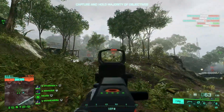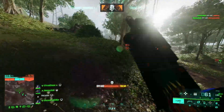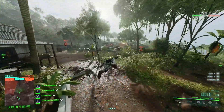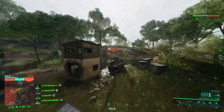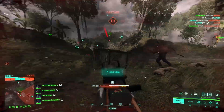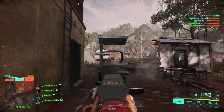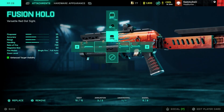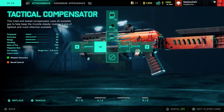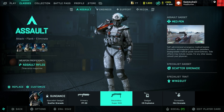Moving on, we have Sundance — probably my next favorite specialist. The loadout I generally run is the PP29, though it switches with the PBX45 as both are really good. The PP29 attachments are the Fusion Holosight, Standard Issue Mag, and Tactical Compensator with no underbarrel options. I also run the Shorty as a secondary.